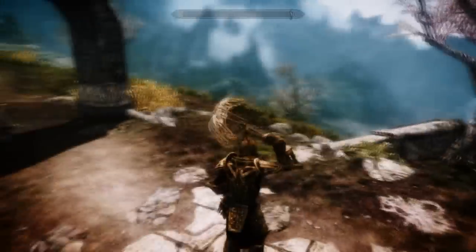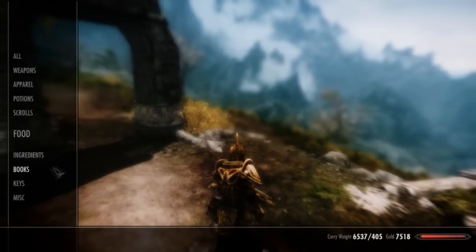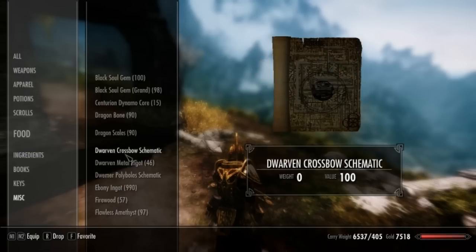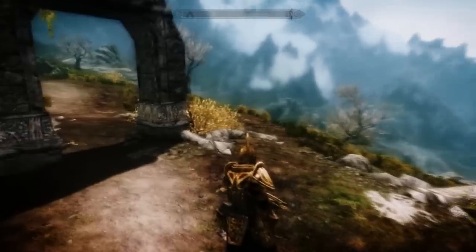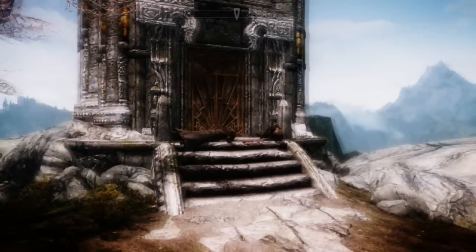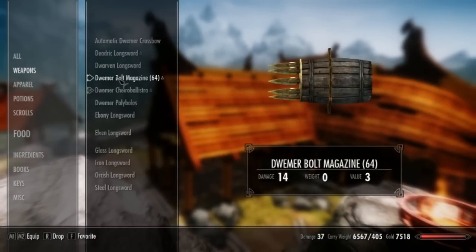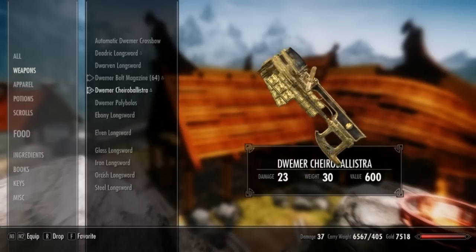That's one of the automatic crossbows — looks really awesome with Dwarven armor as well. I'll see if I can go make the other one. Oh, there's a schematic — here's the other schematic, great! I'll go make that at a forge. Alright, and we're back — I made the other crossbow, just came to the forge after I got the schematic. It's right here.